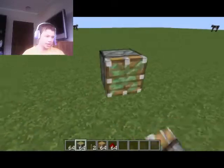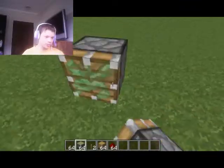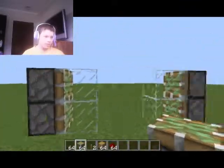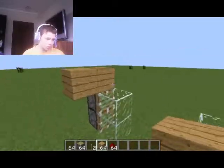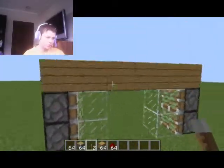What you need to do is get your sticky pistons like this, put the glass down, and make sure there's a gap — two blocks like that — so those two can go against each other. Now put whatever block you want on top.